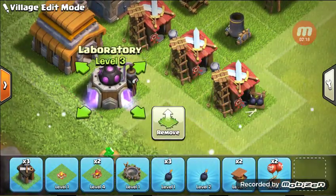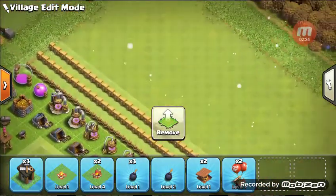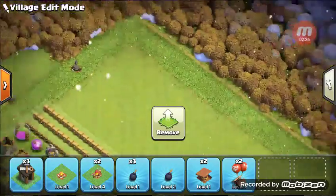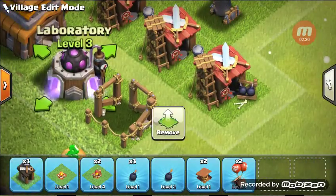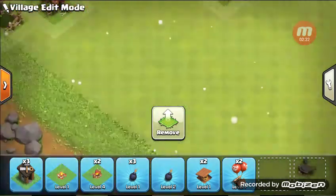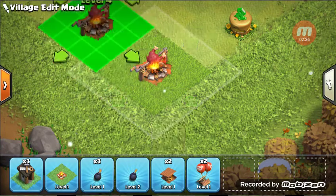And the laboratory. Here's my thing with the lab: don't put it over on the complete side. When you're complete, you put it all over on this side — but don't put the lab on the finished side unless you have every troop upgraded. That's the rule of the day.